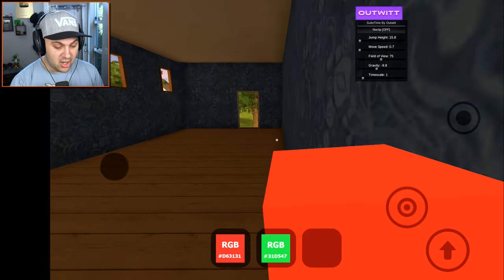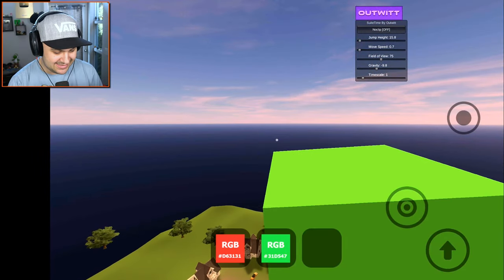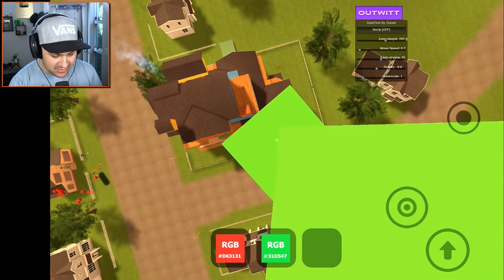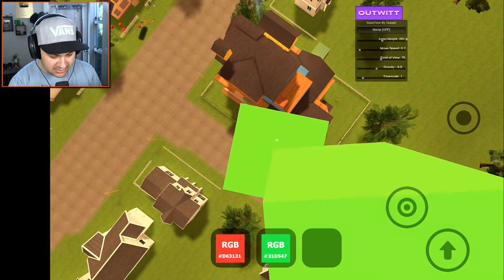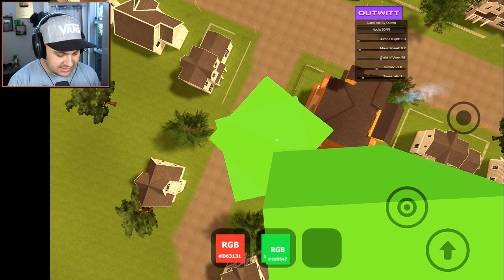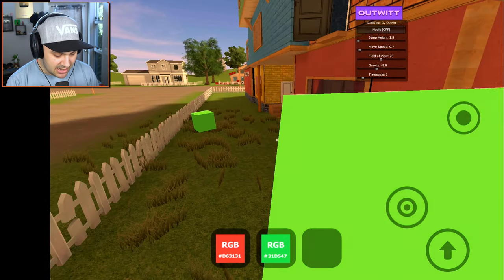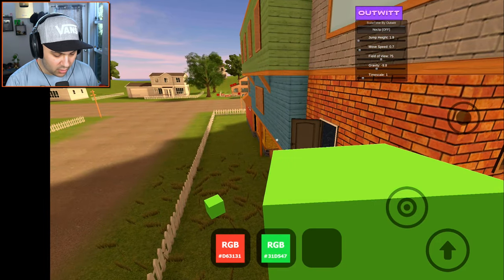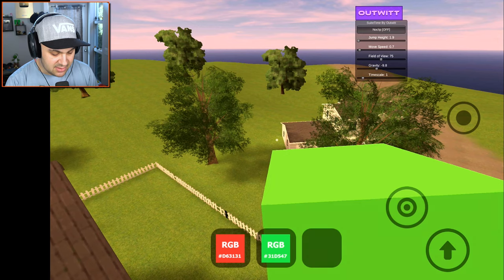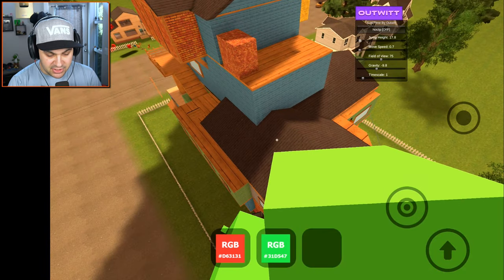The green cube is probably the most effective cube for getting around. Basically we can just — okay, this is not going to work when I have my jump height set to a million. Let me set it to 200. So basically the green cube allows you to stack the cubes on top of each other and just keep climbing them — we're building a tower of green cubes. You can just keep on moving up. I'm moving up in the world using my green cube.